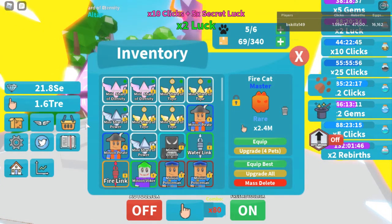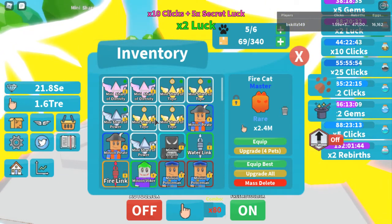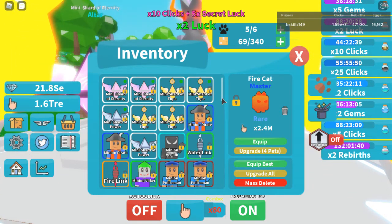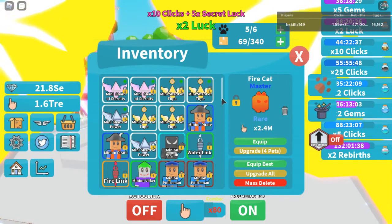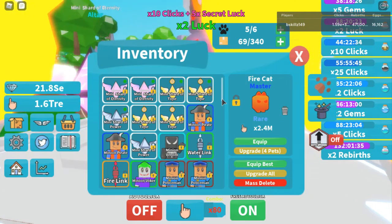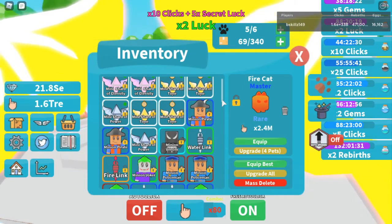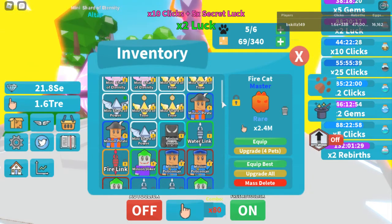As you guys can see, we have four of the mini shards of time. So we'll be able to get another shard in today's video and that's what we're going to do. We have two mini shards of eternity and two mini shards of power.